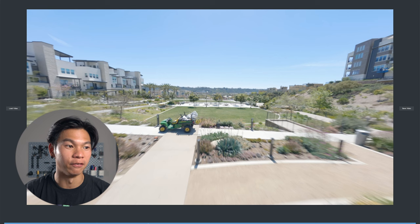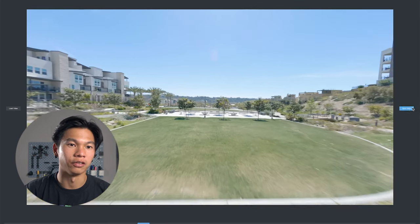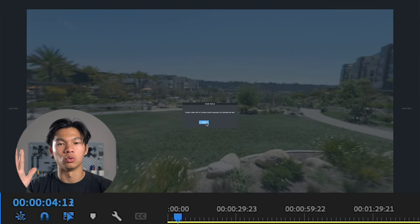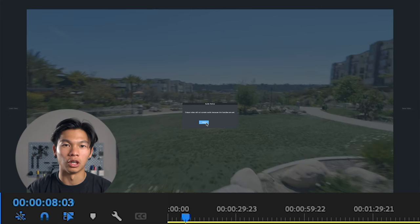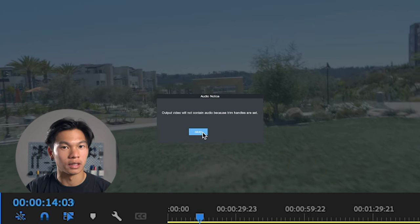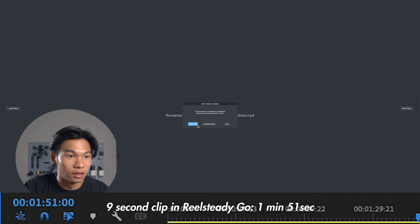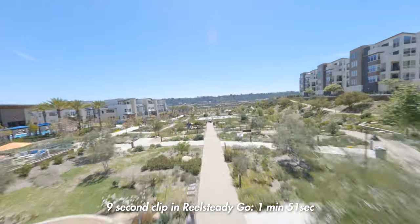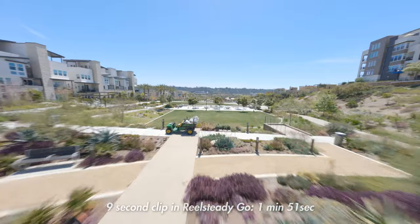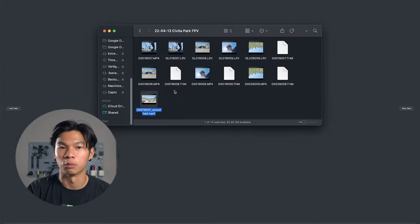Let's say I want to render this out — a very short clip, probably about 10 seconds. Going to hit save video. 'Output video will not contain audio.' So if you do decide to cut and trim your clip in RealSteady Go, it will not save the audio, which can be bad for some situations, especially when you want to synchronize sound. The video rendered looks good, looks great — the actual product is excellent. It's just it takes almost two minutes for a short clip, and I can't render multiple clips at once.